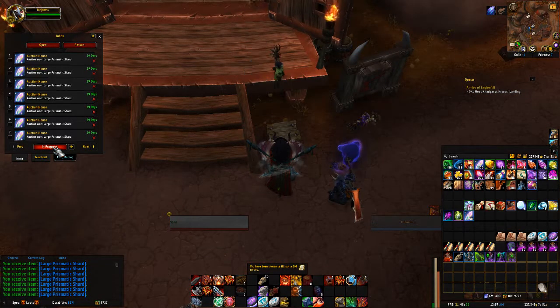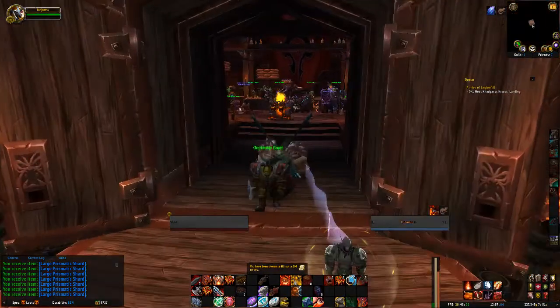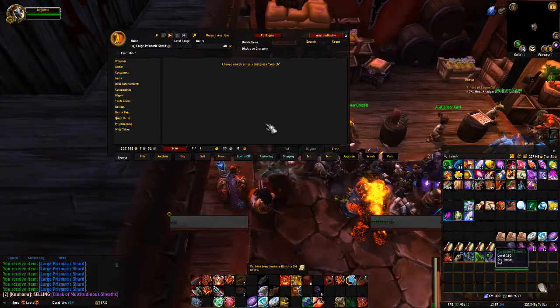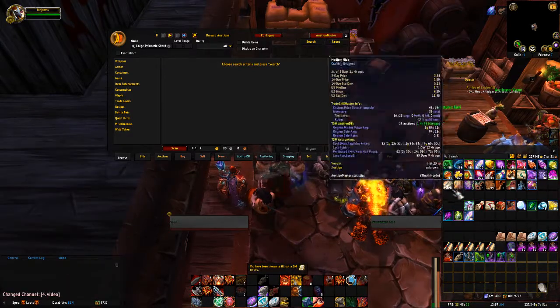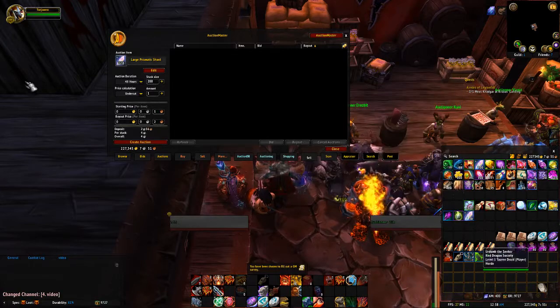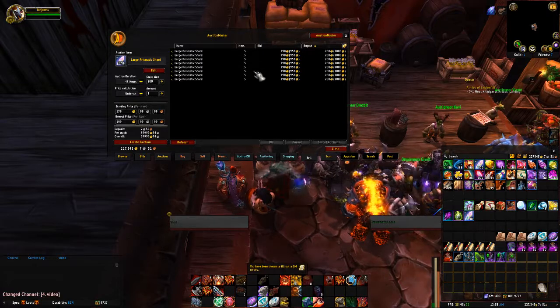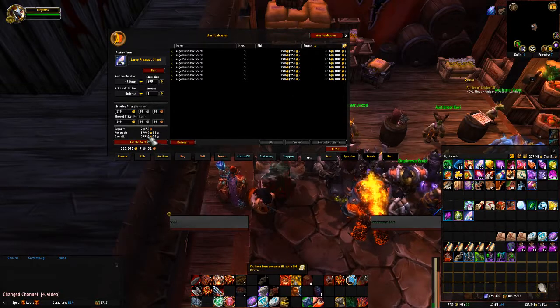So we'll go ahead and gather all these up. One thing you need to do when you're getting ready to reset the market is you want yours to sell and be the first that anyone sees. So you're going to create what I call the wall. By doing that, the very first thing anyone sees when they search for large prismatic shards — they're not going to see these guys here with $5 to $190 to $200 gold each. They're going to see mine. Here's how we're going to do that.